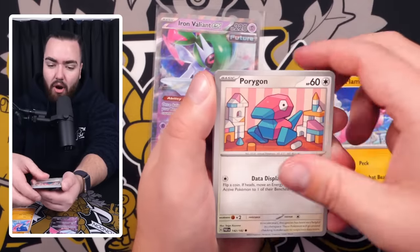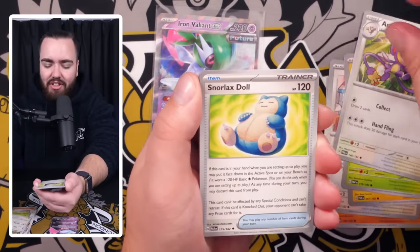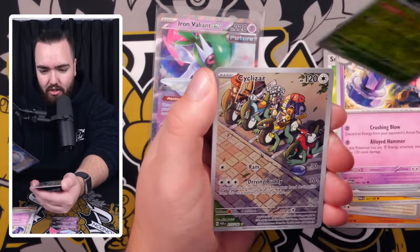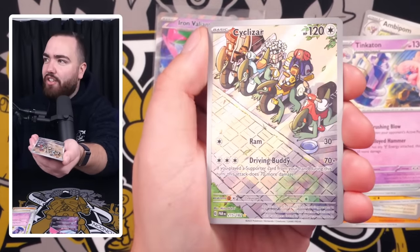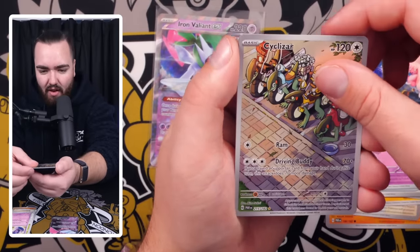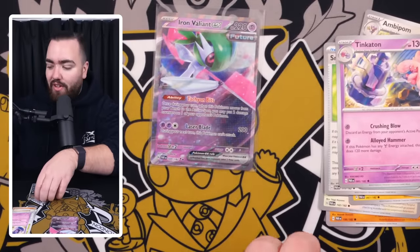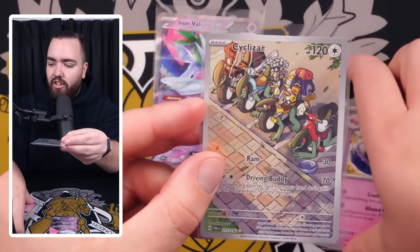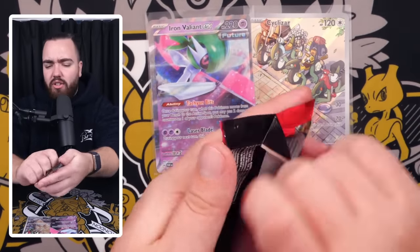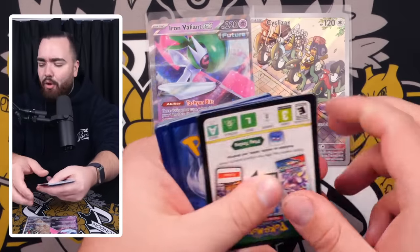Flamigo again, Porygon again — wait, is this the same pack we just opened? Toadscool, Ambipom, Snorlax Doll, Tinkaton, SimiSage. Oh, Cyclizar Art Rare! Our first illustrated rare, and that is beautiful — a really beautiful art right there. I'm a big fan of that one. And at the back we have a Holo Aegislash. Aegislash is an underrated Pokemon, one of my favorites. There we go, the first of many illustrated rares we hopefully pull today. It's not the Groudon or Morpeko in value, but the Cyclizar art is a nice one.